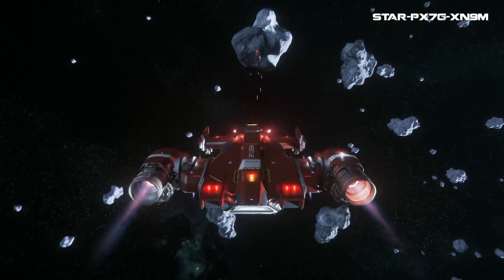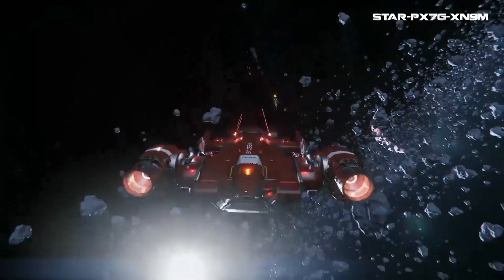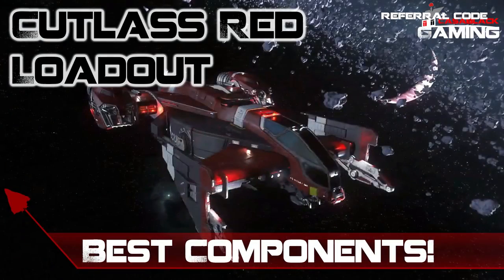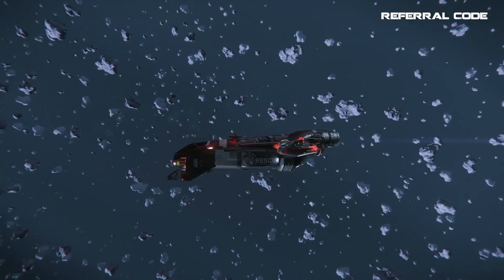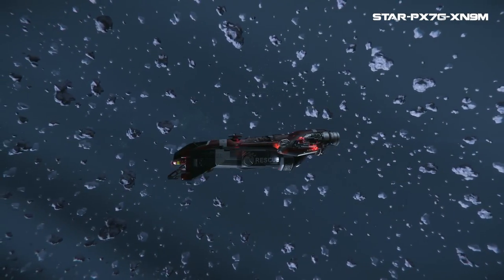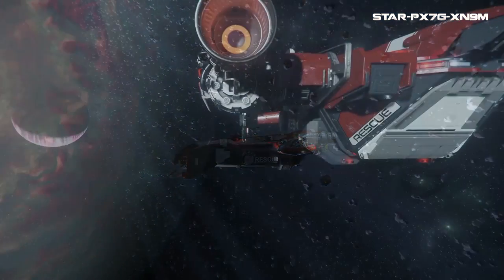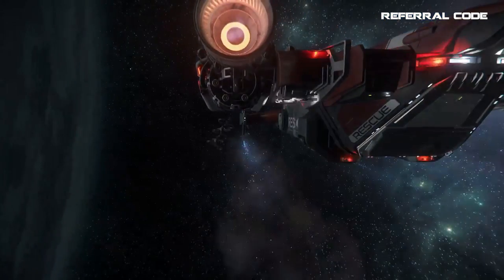The Cutlass Red comes stock with gimbaled laser repeaters, which for many will be good enough, though you can switch to fixed weapons for more damage at the cost of requiring front-facing targets. There are no missiles, so no cost there. You will need to upgrade your shields, power plant, and quantum drive — I have a quick loadout video to help find the best locations for those parts — and overall you'll spend roughly 200,000 credits, which isn't bad. I would definitely get that quantum drive sooner rather than later, as it will shave the most time off your travels.